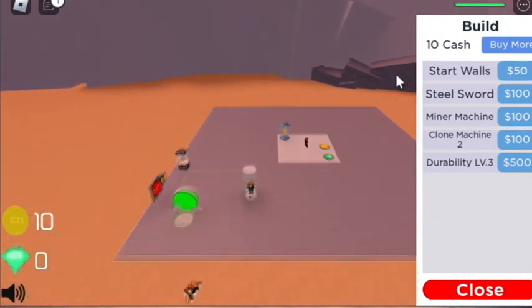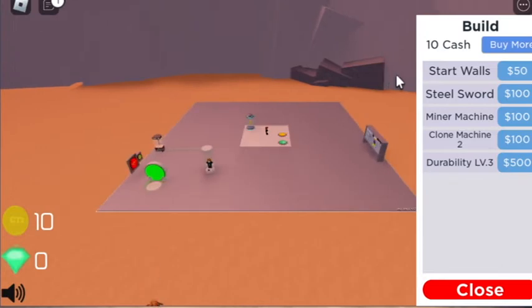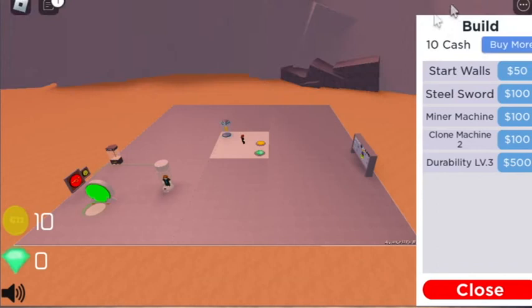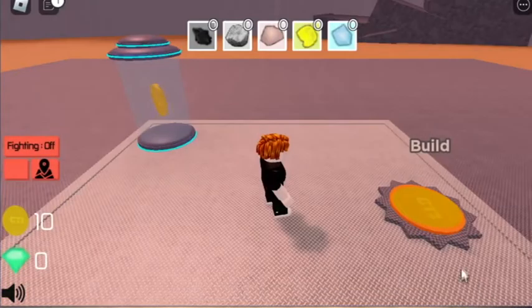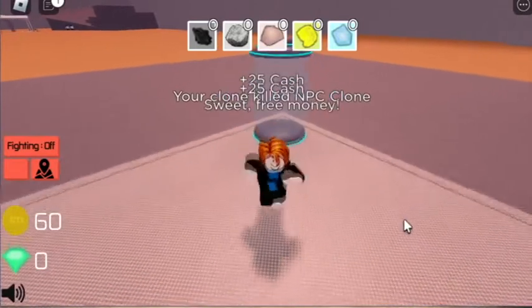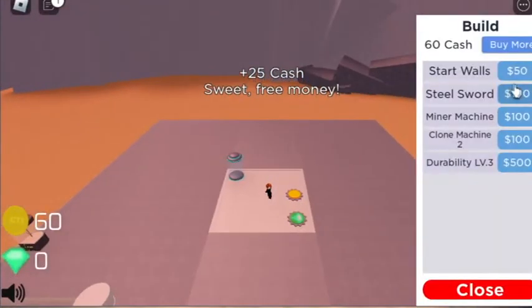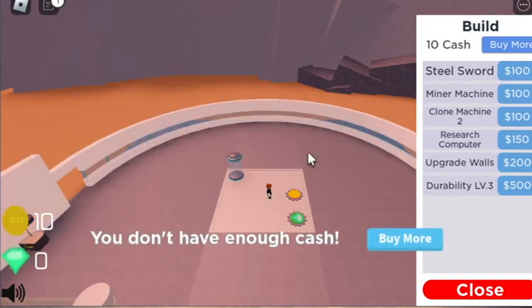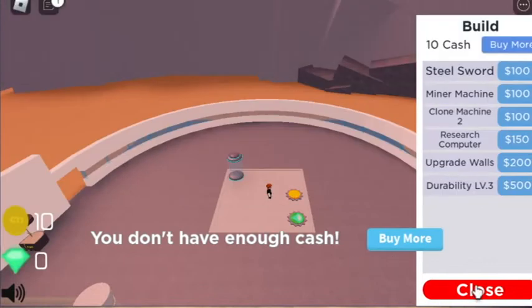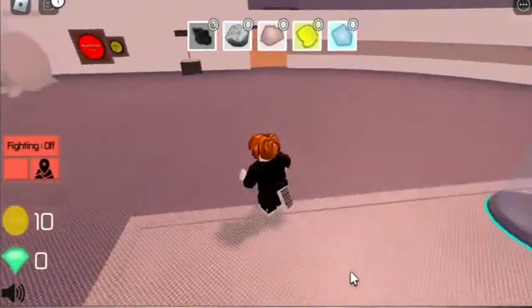So let's see what happened here — we can't see anything here. We have coins left here, we have 25 coins and 16 dollars, it was 15 dollars. This is also a start wall, we can just take the wall. We have to add friends here, so if you want to add friends then comment on this.